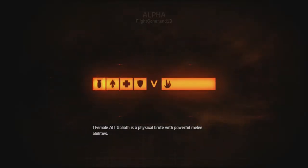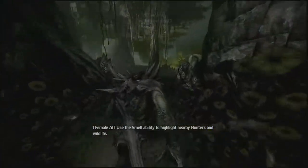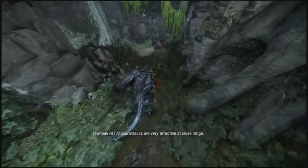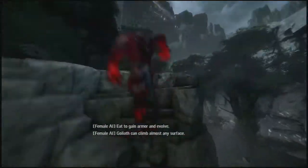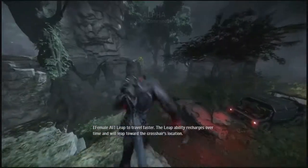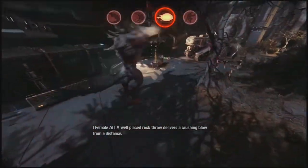Use the smell ability to highlight nearby hunters and wildlife. Melee attacks are very effective at close range. Eat to gain armor and evolve. Goliath can climb almost any surface - leap to travel faster. The leap ability recharges over time and will leap towards the crosshair's location. A well-placed rock throw delivers a crushing blow from a distance.